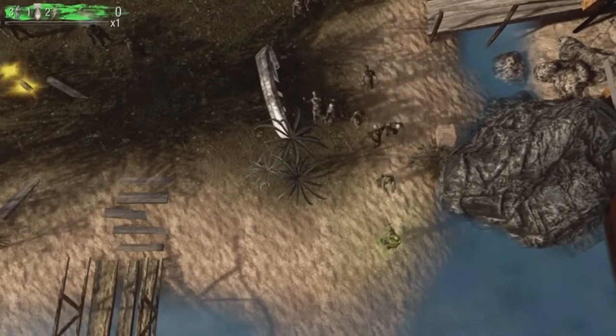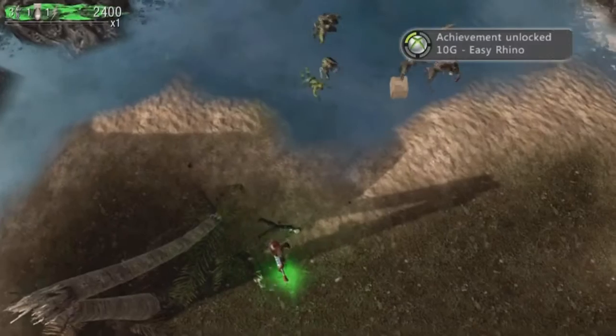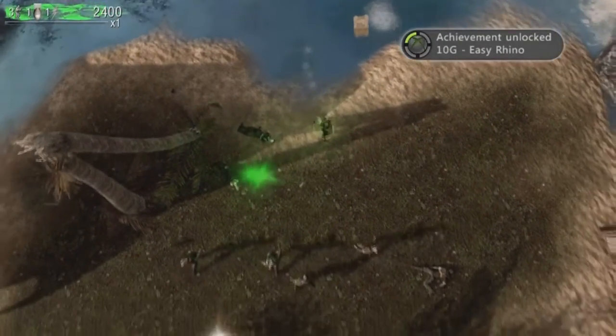Then when you see him, just pull right trigger and boost right past him, and there it is — easy Rhino achievement.